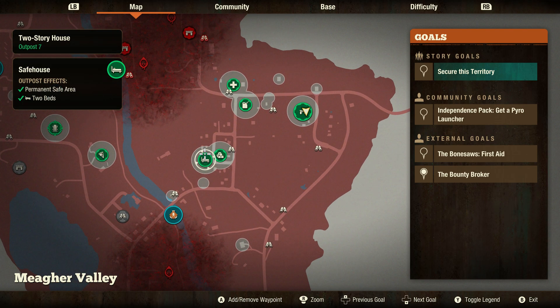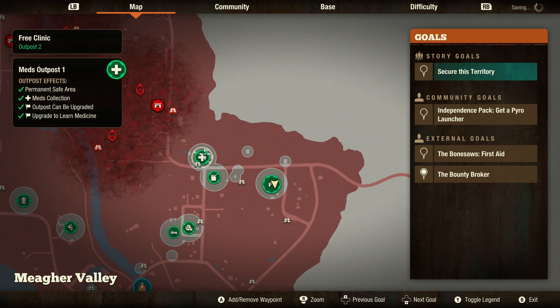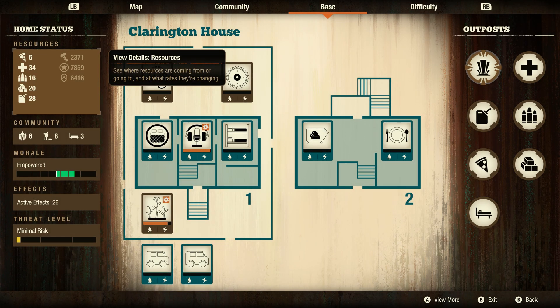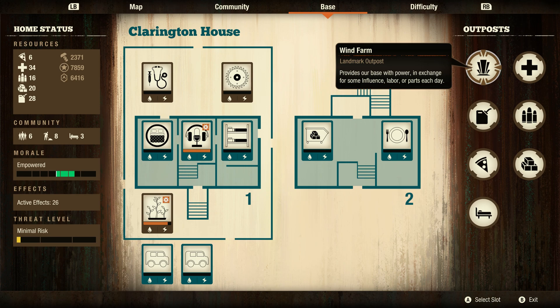Once you've destroyed the plague hearts in the area and removed the red fog, you'll be able to actually clear a building and take over the outpost. Highlighting it on the map and zooming in, you can see a little icon around an upgradable outpost that is not yet secured. Once you've cleared it and spent the influence to claim it, you can see it as a green icon. For this achievement, we have to fully upgrade an outpost — it does not have to be all outposts, just one.